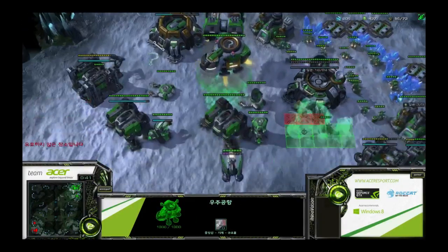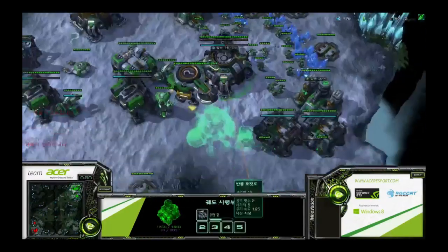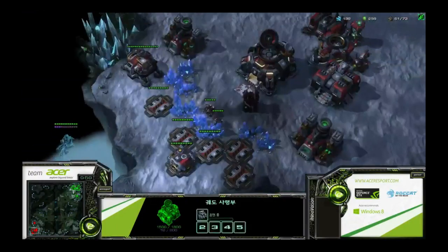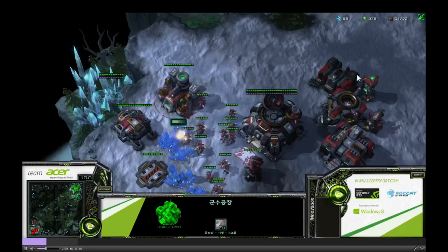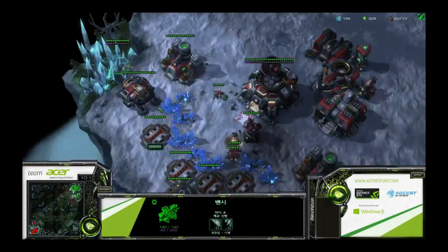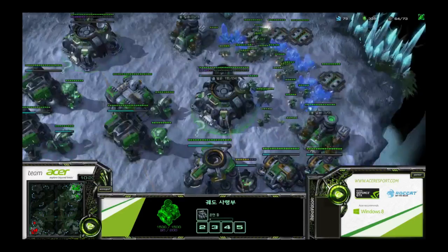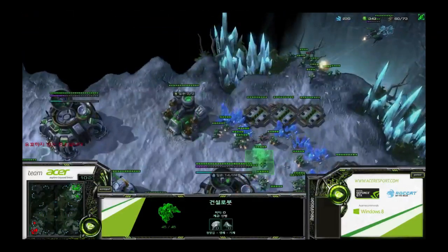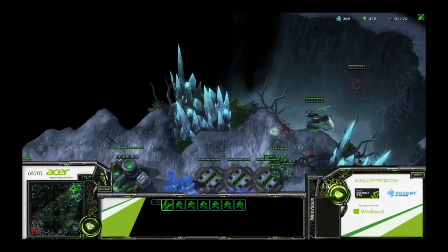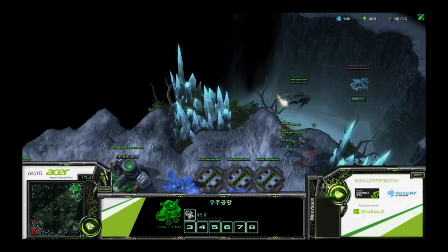What I think is a very standard build: Innovation is getting very fast stim, and what I like is he's going to get two medivacs before his siege tanks. Notice it's almost 10 minutes into the game and Innovation hasn't built a single siege tank. Part of the reason is what he scouted - his opponent hasn't been making any siege tanks either, and the banshees harassing have confirmed this. Innovation knows siege tanks are going to be pretty delayed from his opponent.